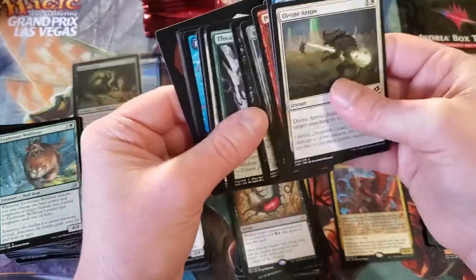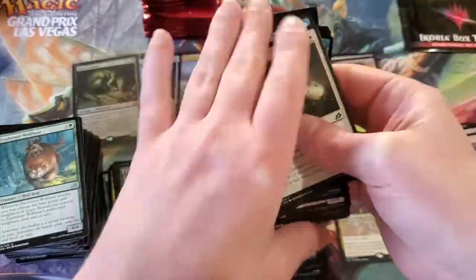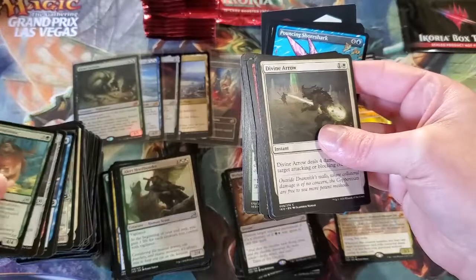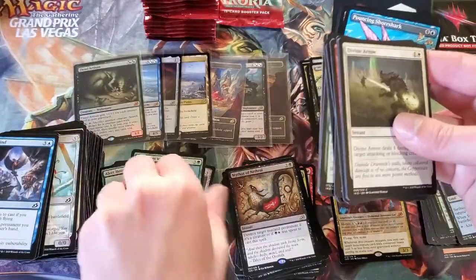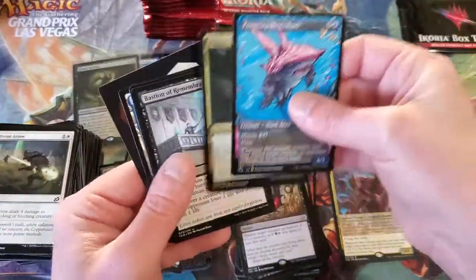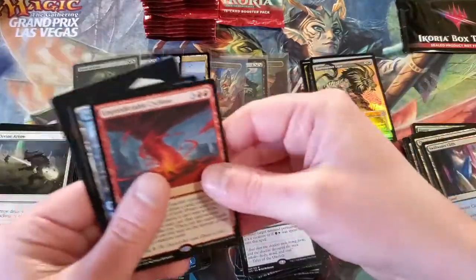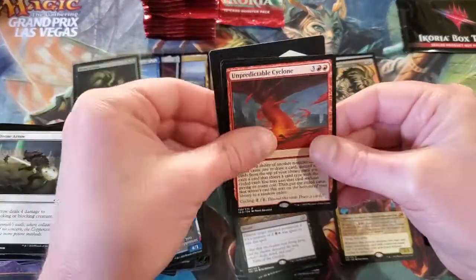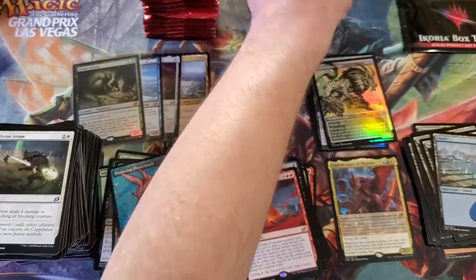Mysterious Egg — another card that would probably look pretty cool in foil. Bastion Remembrance. Unpredictable Cyclone — not the Shark Cyclone, or Typhoon.